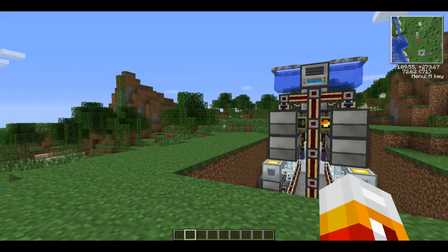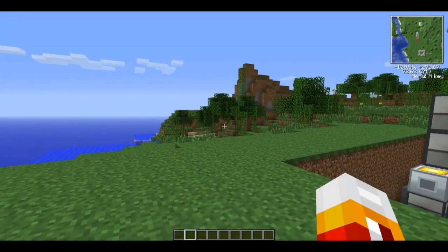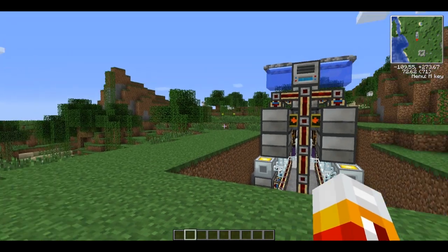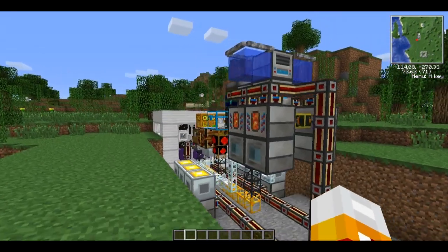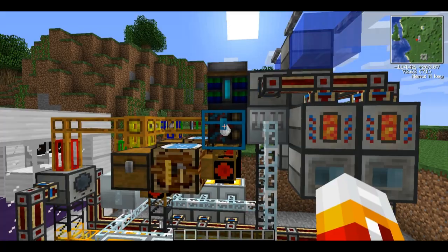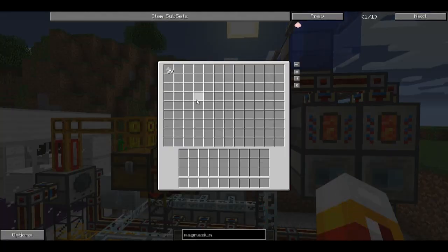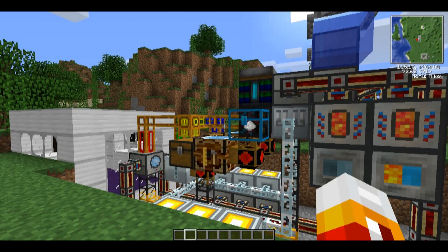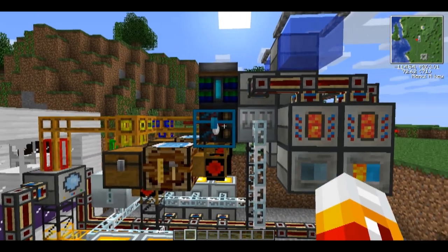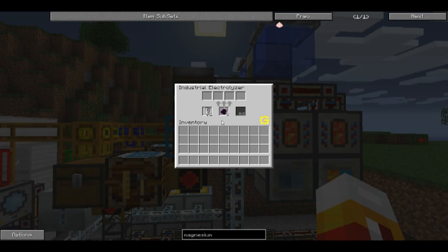Hey guys, it's Captain Walnut and I'm here in a single player creative world on Feed the Beast, the Minecraft pack version 8.01. I wanted to show you guys a cool little invention that I came up with. This invention produces iron and it doesn't centrifuge lava since they nerfed that. This is a different way to produce iron from obsidian.